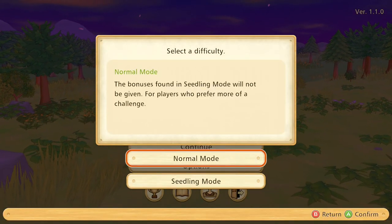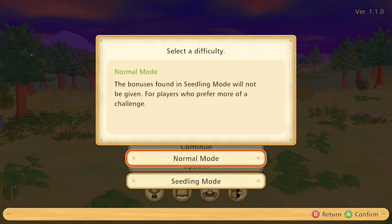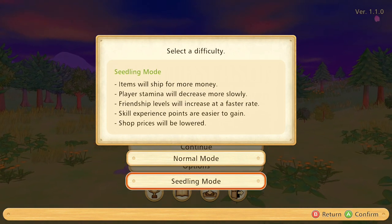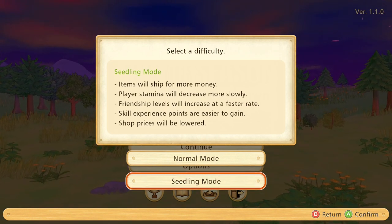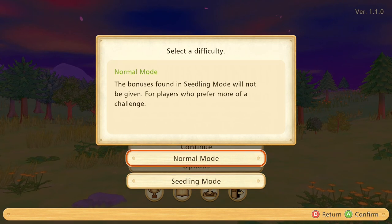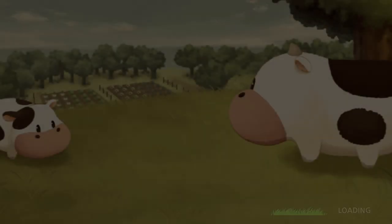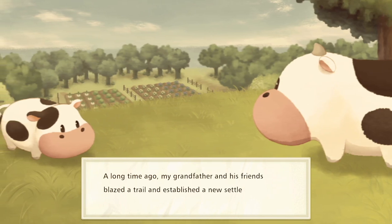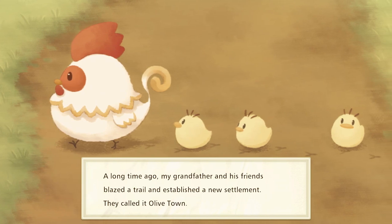Let's start our new farming adventure. One big difference in this game is Seedling mode, which basically makes the entire game a whole lot easier. But we're not going to do that because I know what I'm doing - we're going normal mode. This LP is going to be a little different in that I didn't plan this one out to the detail like I usually do, mostly because the main story is actually pretty simple, so we don't have to worry about locking ourselves out of anything.